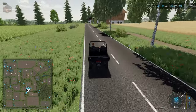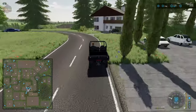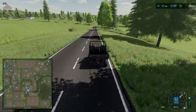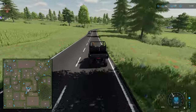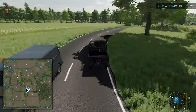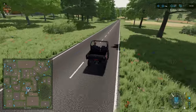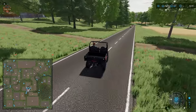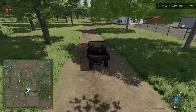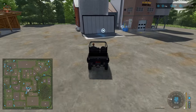That was the dairy over there north of field 21. Just about done with the drive around. Here we have another production facility — this is going to be the grain mill to mill our flour. We have our drop-off and our pallet spawn point.